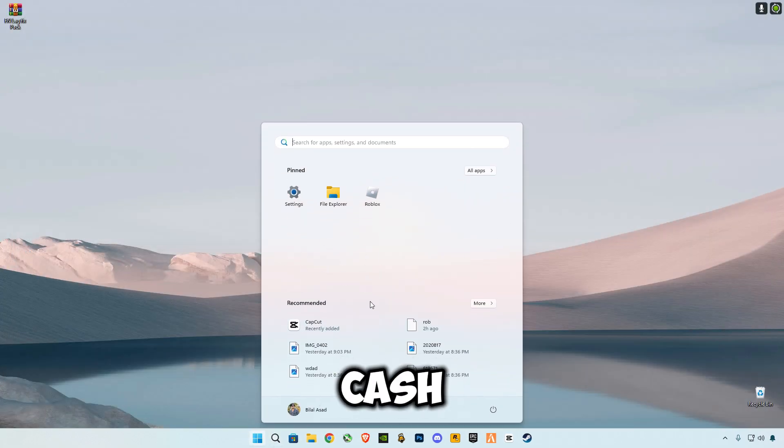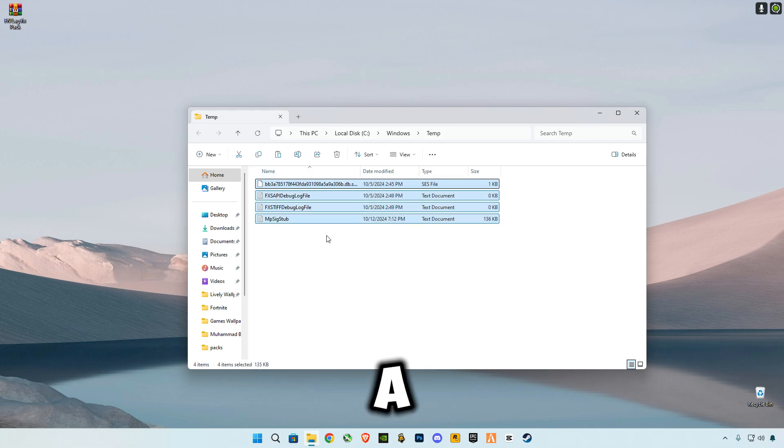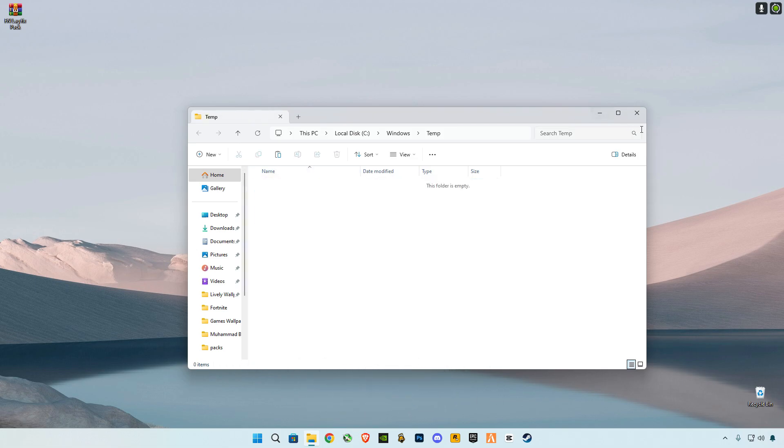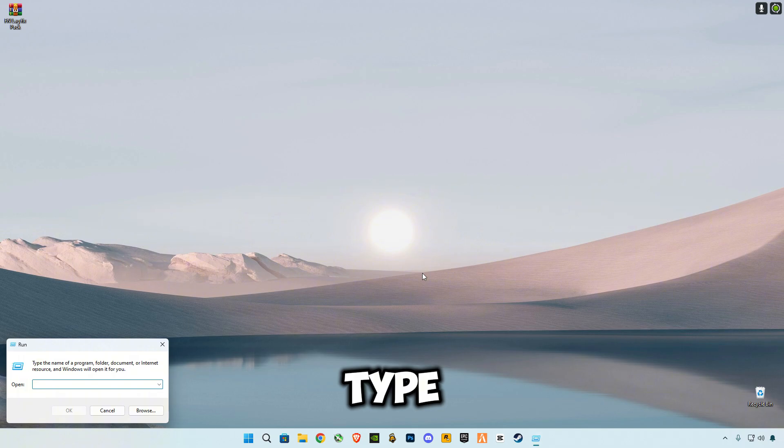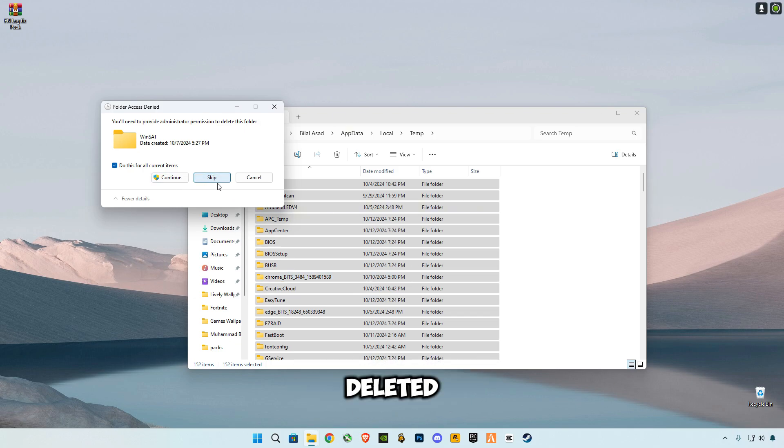Now we're going to delete cache memory from our computer. Right-click on the Start button and click on Run. Type '%temp%', then press Ctrl+A and delete all the files in it. Open Run again and type '%temp%' with the percentage signs before and after. Delete all the files in it and skip any files that cannot be deleted.